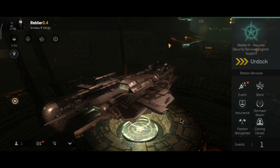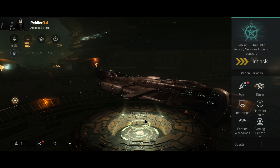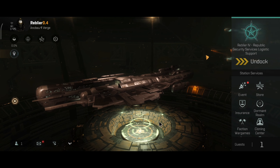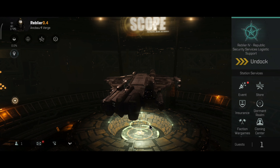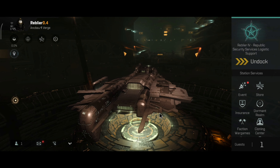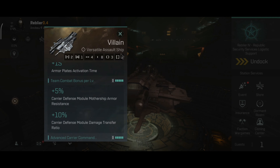The next faction capital ship on the list is the Villain, the Serpentis Carrier. This ship does look like a villain when you look at it from the front — it kind of has that face on the bridge. The whole design is really beautiful; I would say one of the best-looking ships in the game. Serpentis ships are known for their strong webs, long-range disruptors, and high DPS, and I personally expect to see all those traits in this ship as well.